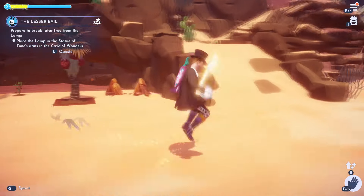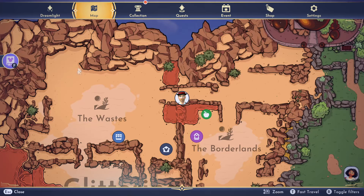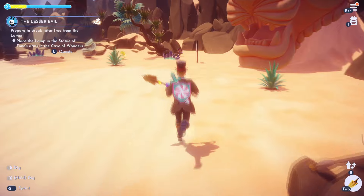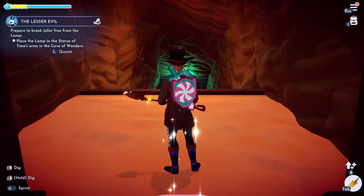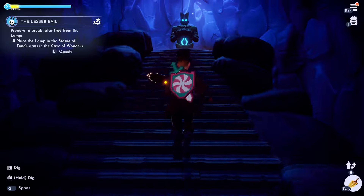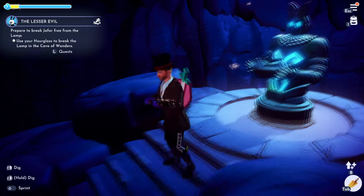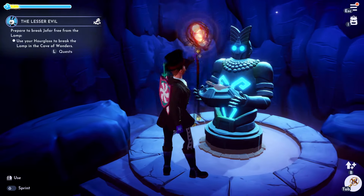I'll quickly show you where that is just in case you can't remember — there it is right there off in the distance. On the map it's going to be right over in this area. Let's head inside. Placing it in the statue's arms — I assume that means heading to the very back of the Cave of Wonders where you find the original lamp. This is a long walk to the end. Here we are, right at the back of the cave. I assume it's talking about this thing — let's go ahead and place Jafar's lamp on there. Use your hourglass to break it free.